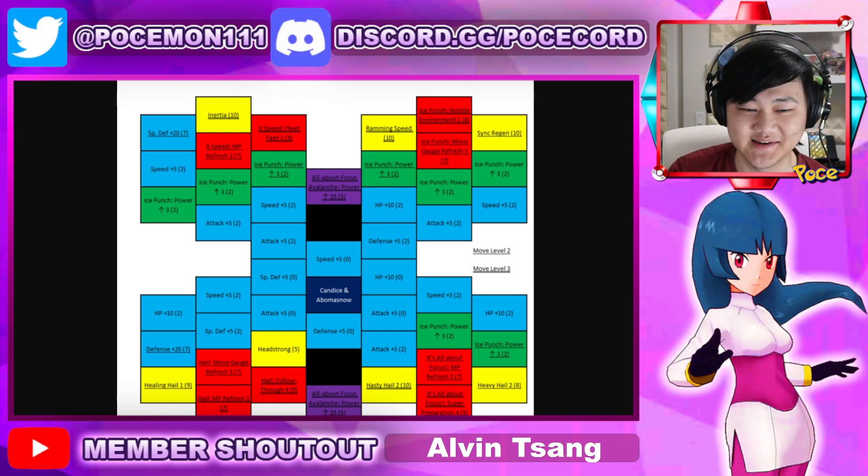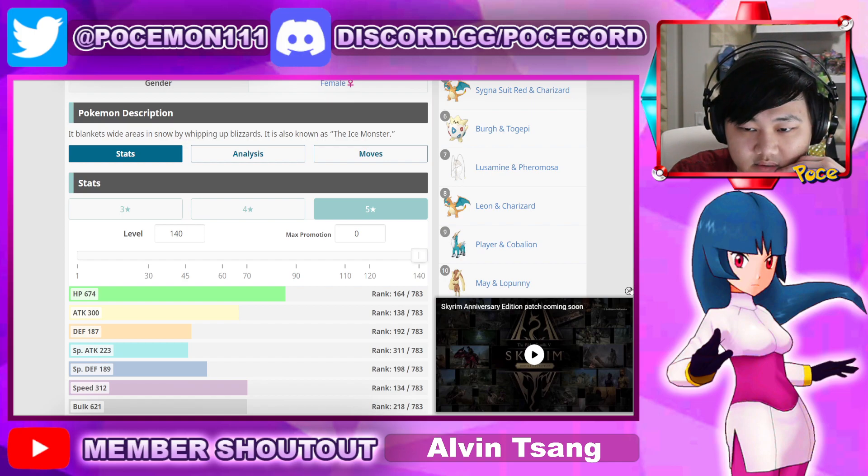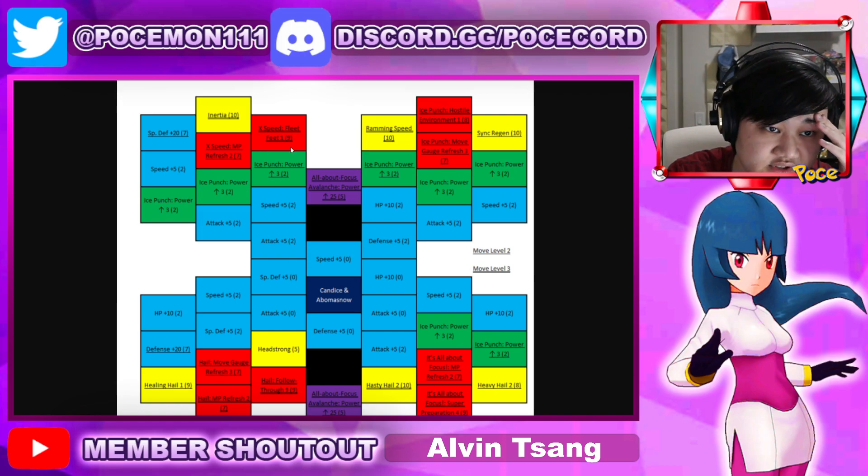So this is Candace's grid and as soon as you open the grid, your eyes dart to two locations: left side Inertia, right side Ramming Speed. They gave her Inertia and Ramming Speed. Oh my lord, that's amazing. At five-star, 300 attack isn't super crazy, but 312 speed on top of also giving your team Fleet Feet 1 on your X Speed — so when you use X Speed, you also buff your team's speed as well.